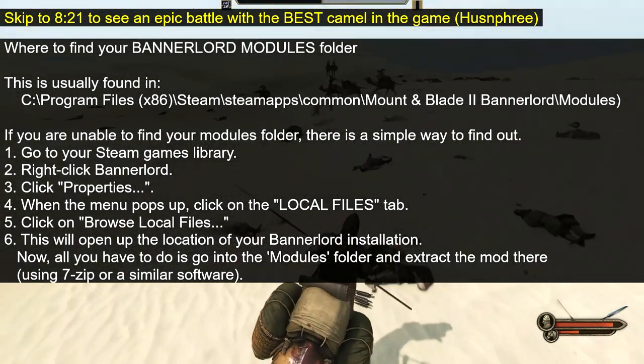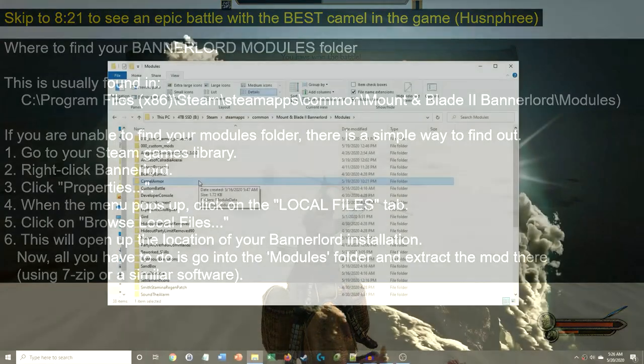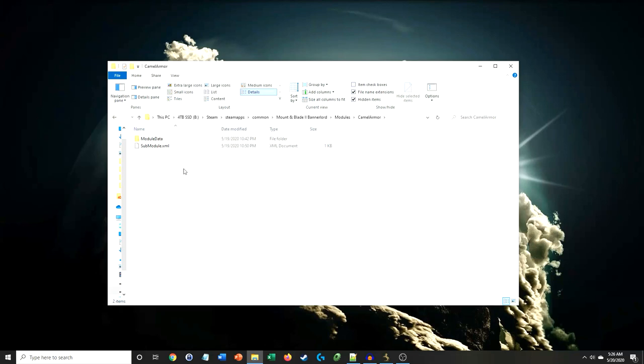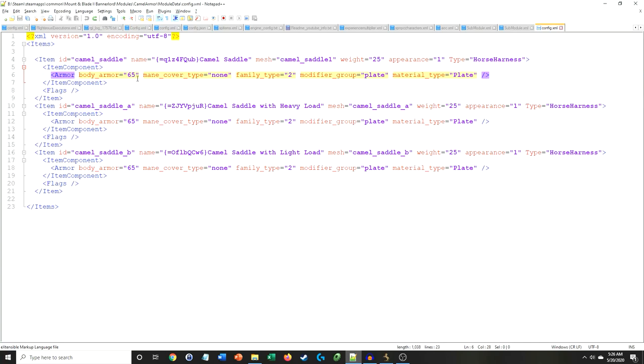Now let's hop over to my Windows Explorer so you can visualize the next steps. Alright, we're on my desktop now. As you can see here, I've already downloaded and extracted the mod into my Bannerlord modules folder — here's the Camel Armor mod. I'll click into it, and you will see a module data folder and a submodule.xml file. We're going to ignore the submodule file — no need to touch that. If we go into the module data folder, you'll see a config.xml file. If we want to modify this mod, you can open this with Notepad and change these armor values to whatever you want for these three camel saddles.